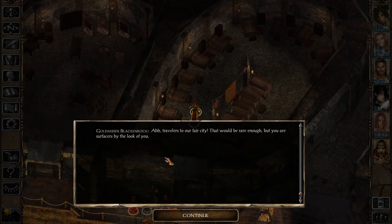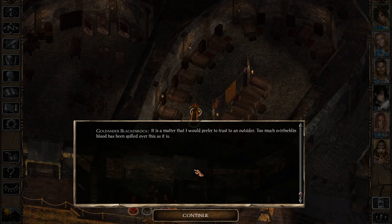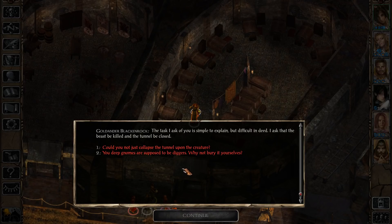And now is the time for that quest. Goldander here is a pretty friendly fellow - he's going to want to talk to us and give us a mission. A task he would prefer to entrust to an outsider, as too much Svirfneblin blood has been spilled over this already. They tunneled too deep recently and unearthed a monstrosity - a strange cavern that yielded death, a monster they have not seen outside of dreaming. This is as classic as it gets in fantasy settings - it's usually dwarves or gnomes that recklessly dug too deep and awakened some sort of ancient evil. Our task will be to dispose of the beast and seal the passage from whence it came.